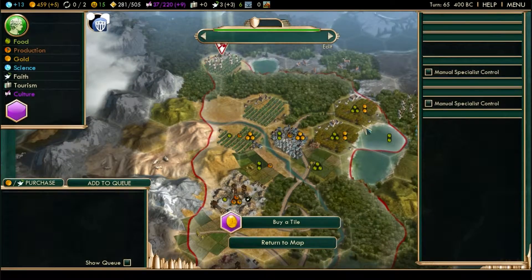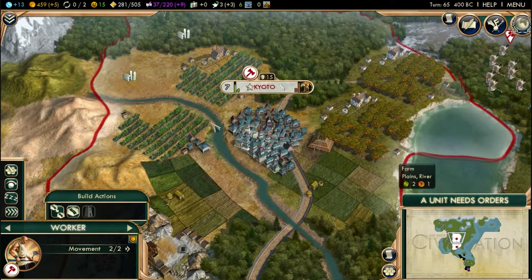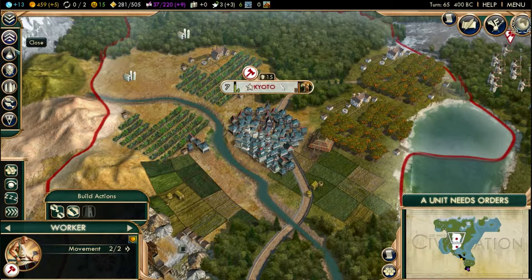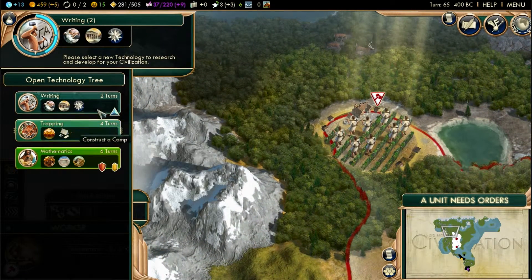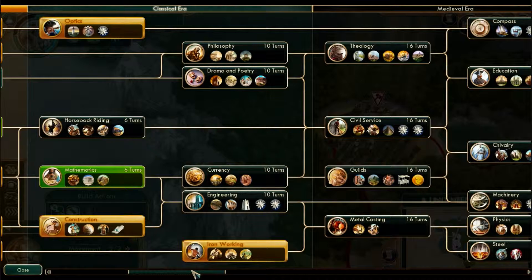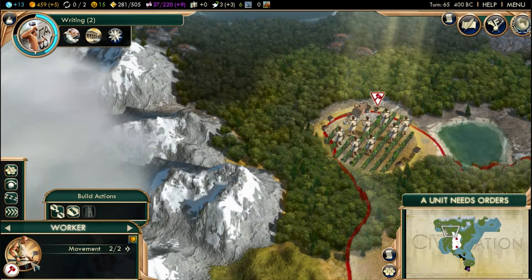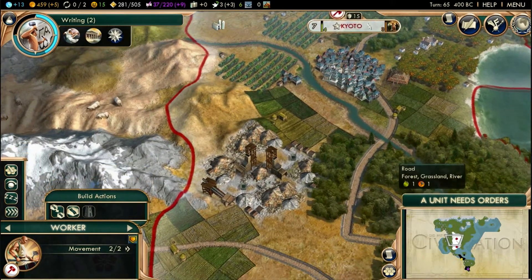How's Kyoto doing? We're okay on food, which is fine. I wish we could make trading posts — let's check the research info on that. It might be a bit further down the road than I thought, but we should be fine for now. We have enough gold to last us.